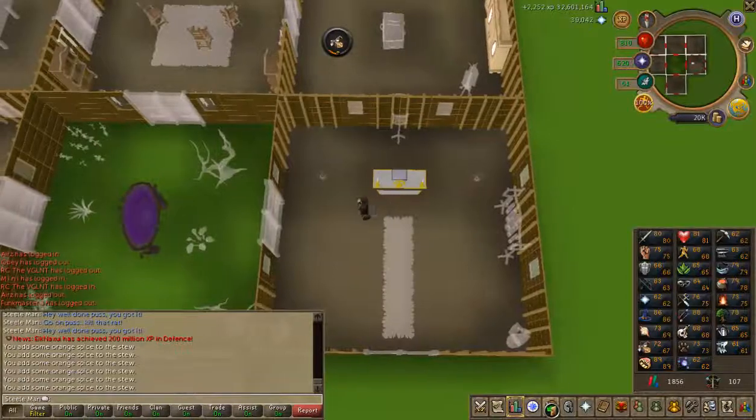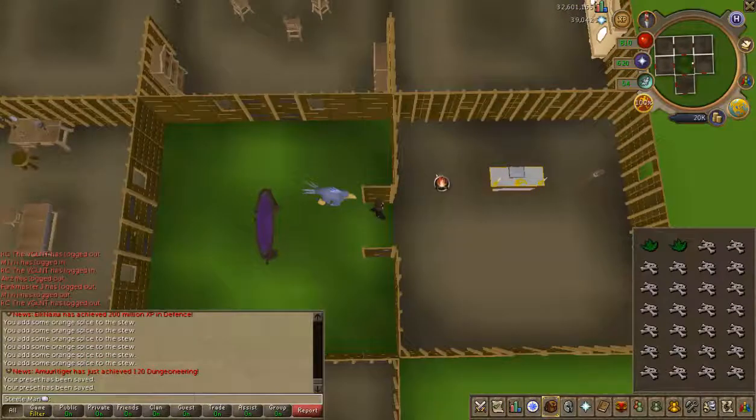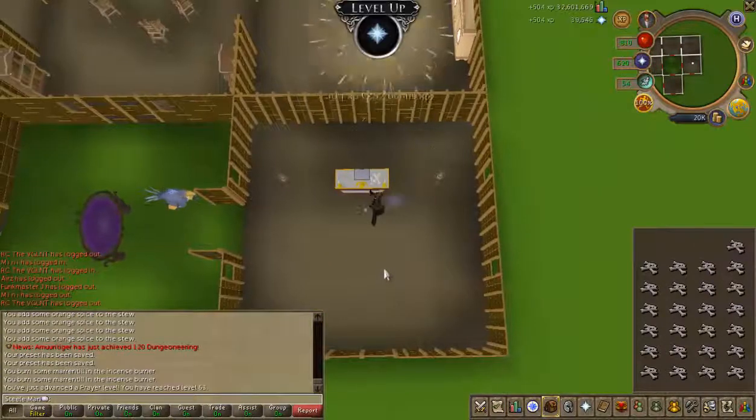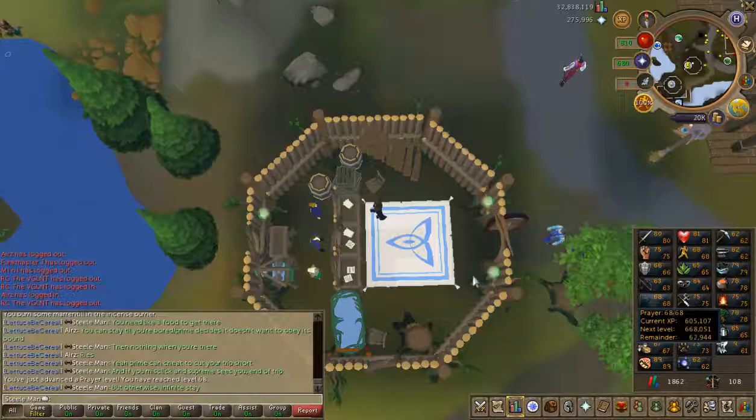Took 7 attempts on this one. We've still got a plus 5 boost; I don't think I've got anything else I want to make with it. The inaugural Gilded Altar use — and instantly level 63. Well, my Terrorbird died. I got 68 Prayer from all that.